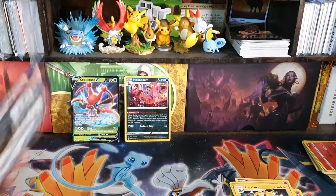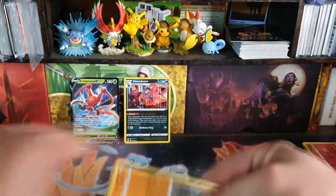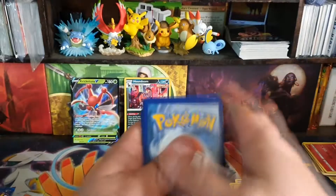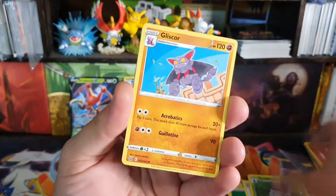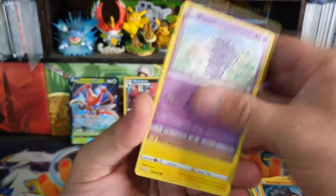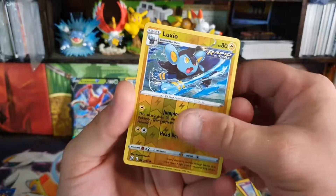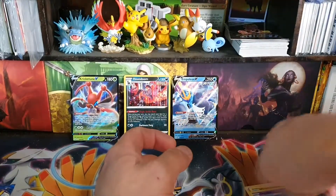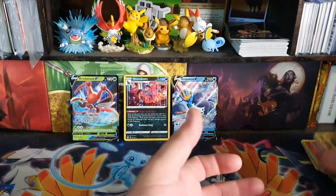So far we are on to the Empoleon pack. One-one Houndoom Holo is not going very good. But if you want guaranteed results, you're better off buying a box. Pack five: Scooper, Gliscor, Rolycoly, Espurr — that's a pretty cute one. Pawnyard, and then we have a Luxio Rapid Strike. Empoleon V — suitable for the pack that we just opened. Pretty sure you can get an Empoleon Full Art Alt Art, which would have been much nicer.